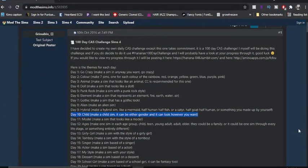Hey y'all, welcome to my channel! My name is Kimmy — if you're new here, today is day 10 of the 100 Day CAS in Sims 4. Day 10 is the child challenge: make a child Sim. It can be either gender and look however you want.